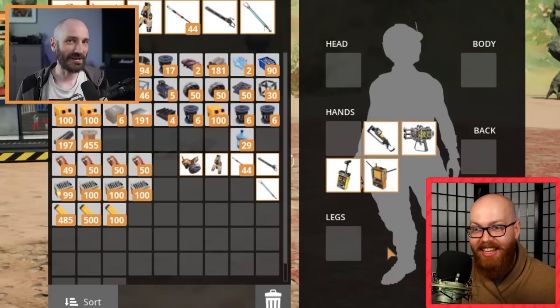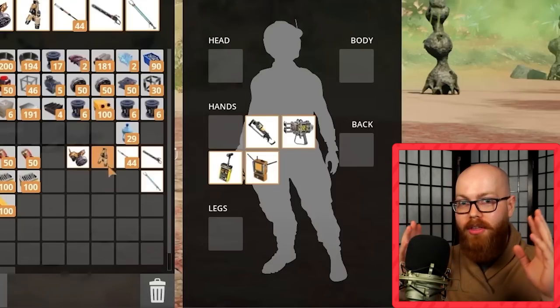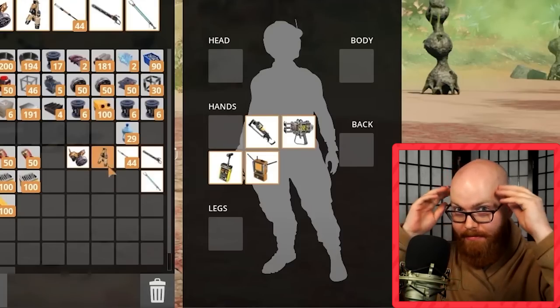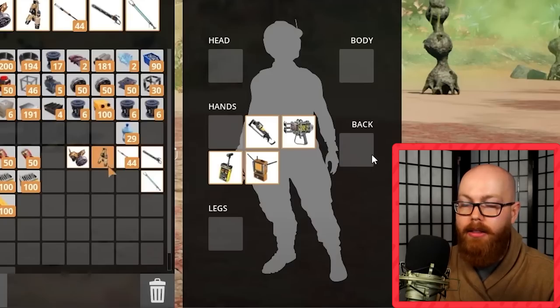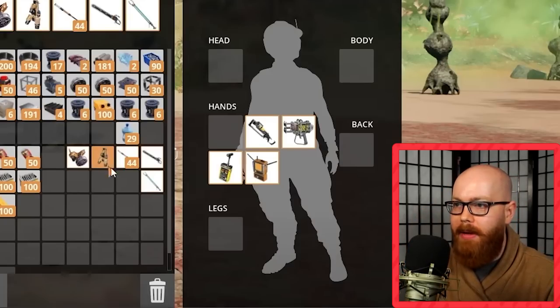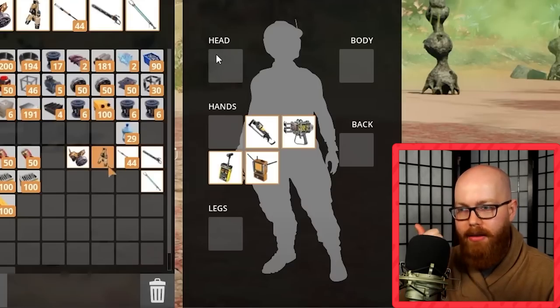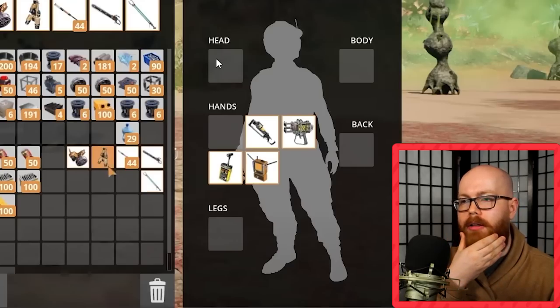I'm mad, but they actually did it. So yeah, we're adding multiple body slots — imagine wearing both a shirt and pants at the same time. Crazy, absolutely crazy. So head, body, back, and legs. Oh, that means if there's a back slot, maybe you could have a backpack? That would be kind of neat — like an adventure backpack that increases your inventory. If there's a head space, there's a gas mask in the game for sure. I wonder what else they might add.